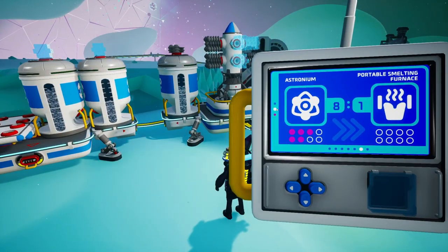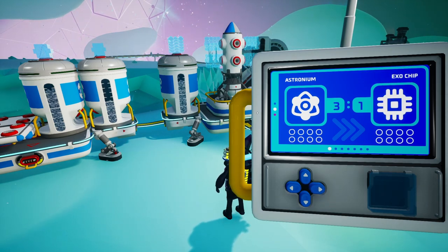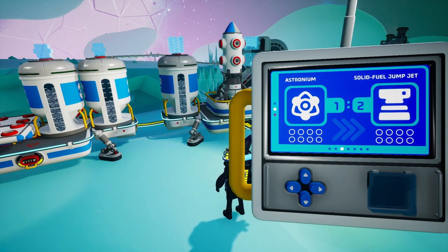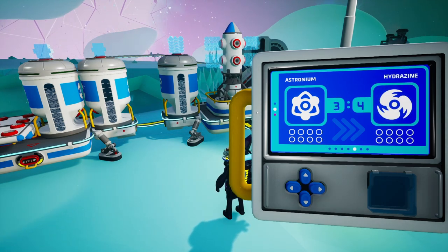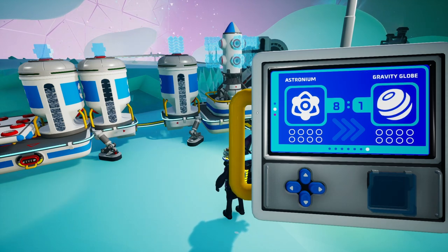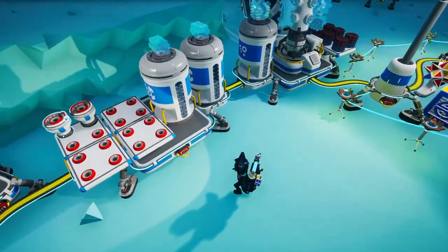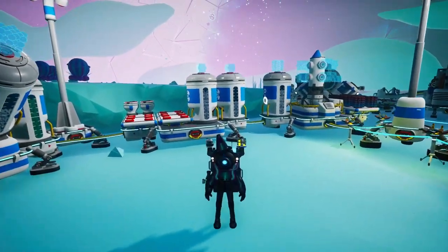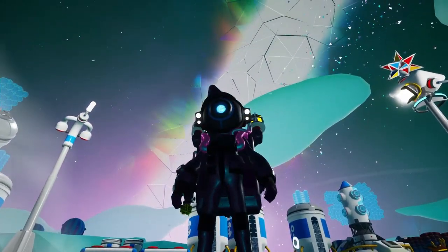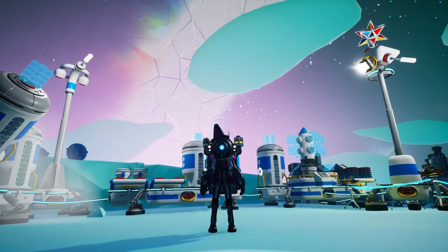If you go to the trade platform, you'll notice there's a section for astronium. You can basically use astronium to get any of these things: exo chips, packagers, solid fuel jump jets, dynamite, hydrazine, portable smelting furnaces, and gravity globes. In this instance I need astronium for portable smelting furnaces because I only have two of them and I'll need a lot more in preparation for some upcoming videos. The short version is: astronium is very important and you need a lot of it.